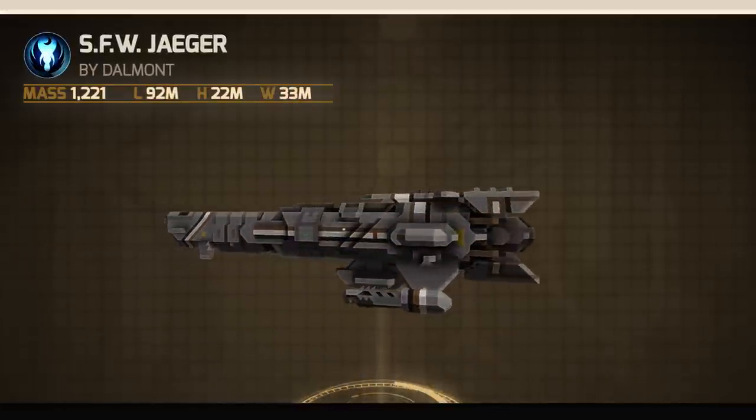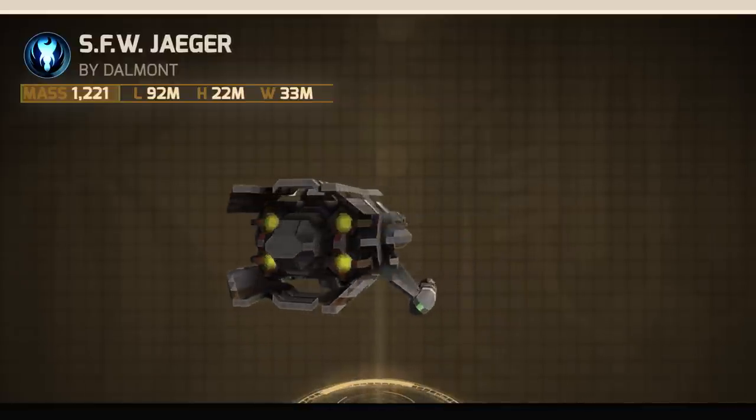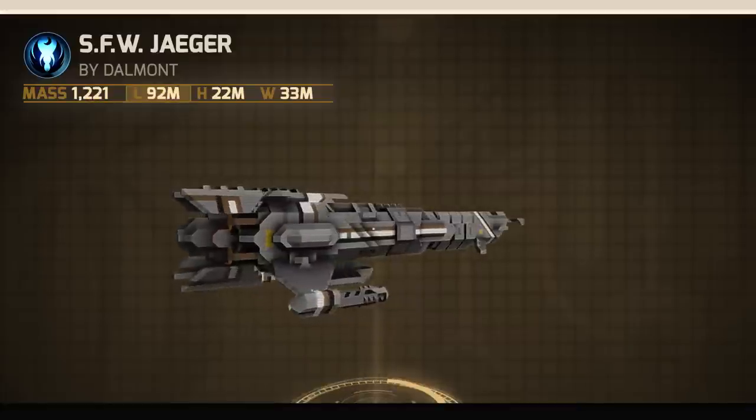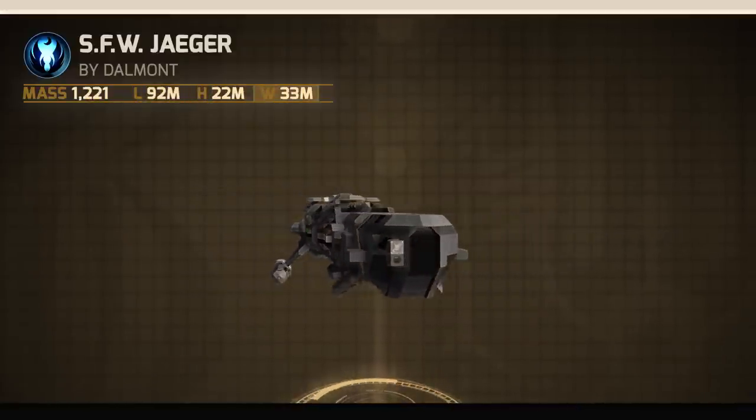The dimensions of the Jaeger are as follows: Mass, 1221. Length, 92 m. Height, 22 m. Width, 33 m.